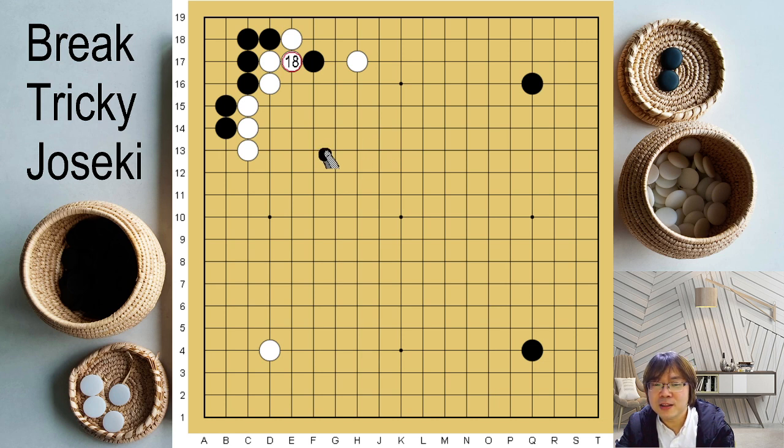If you are not that confident to handle the complicated variation, you can play. But locally, of course, white is better. What you are going to get is the sente.